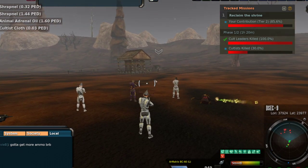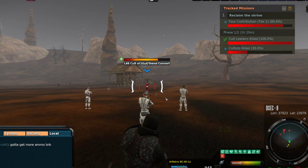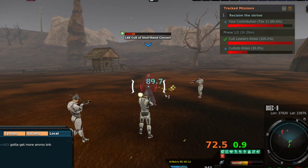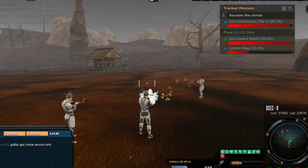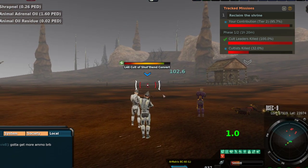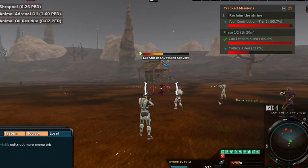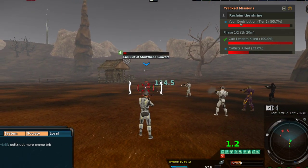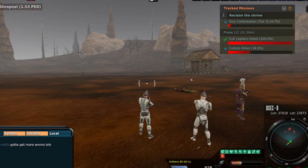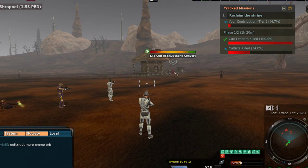Everybody's kind of standing around waiting for somebody to shoot. Luckily with the BCs and the LRs you've got a little bit of range where you can pull them from — you don't have to get super close. I wish I could have got it from the second they actually started the event because then we could have seen the entire thing. I'm pretty sure the shrine was already destroyed, which is why we're going to Reclaim the Shrine — because it's supposed to be Defend the Shrine. So it started off as Defend the Shrine and then moved to Reclaim the Shrine.